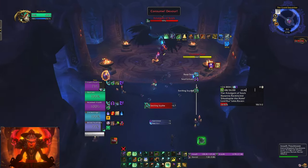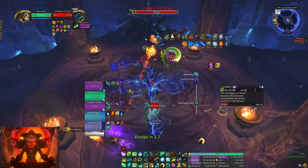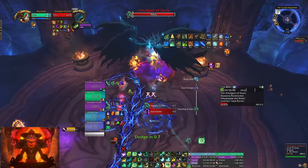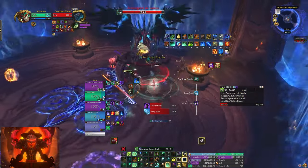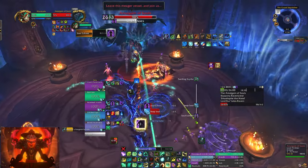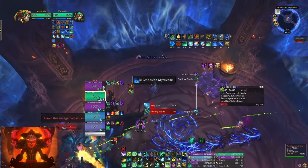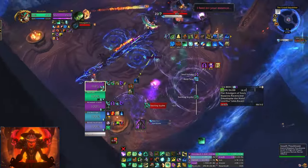Sometimes it gets stressful and you'll hear me go quiet — I'm just trying to focus. This is live commentary; I'm just telling you what's going on. I'll try to explain mechanics as much as I can. Swirling scythe — you just want to avoid that. Soul Echoes is on me — I don't know a great strat for this, but you basically just want to run the circles. I kind of try to keep tight in a group.